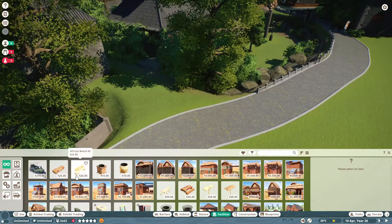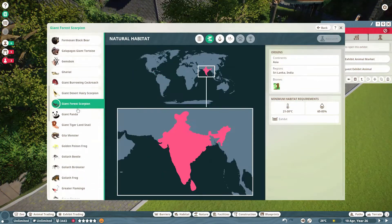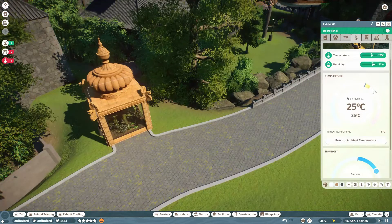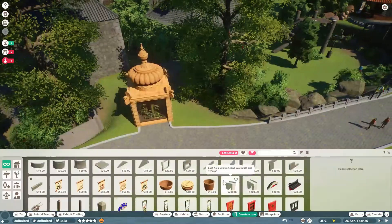Welcome back Planet Zoo Adventurers to another episode here on UK Theme Parks. As we continue in our Asia section, this is our new section of the park. This is one we're going to open to take people away from the African section so we can go back and refurbish that. We are really, really making an effort on this.